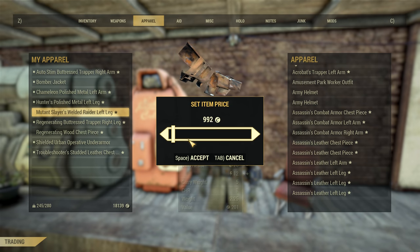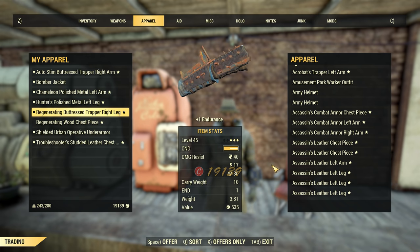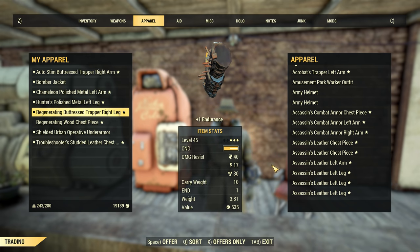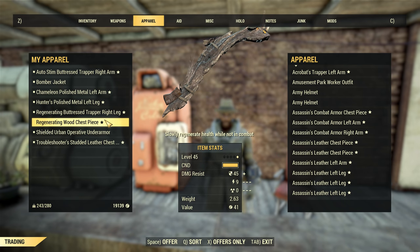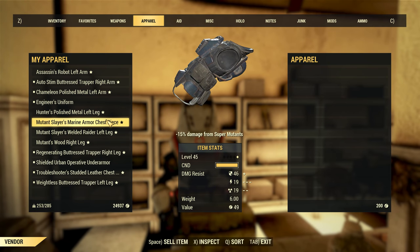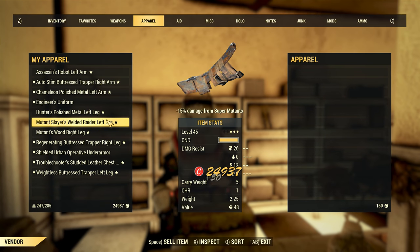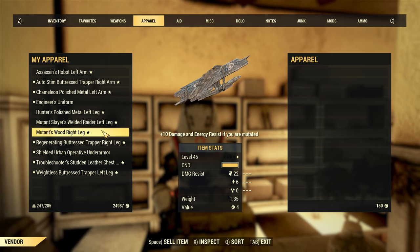I theorise that one of the reasons they have equipment sell prices so low is to ensure every item can be sold to a vendor, even with a high charisma character. If you're running 15 charisma with items that boost it too, you'd still want to be able to sell any item you come across, so the most valuable weapon possible would still need to come in at 200 caps or less. This reinforces my previous point: raise the cap limit, and you can raise the caps value of legendary items.